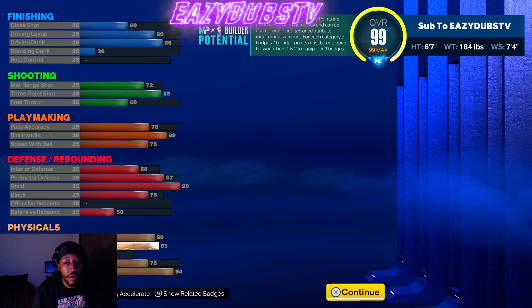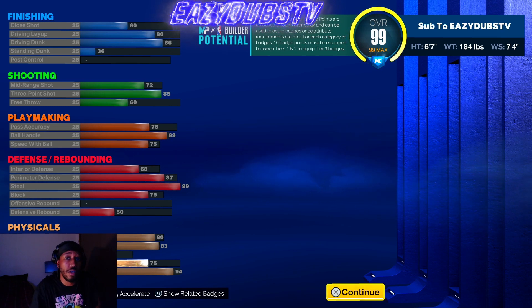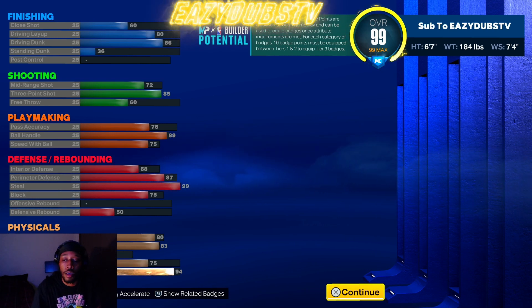83 acceleration, 80 speed is gonna be good enough to keep up with most people in the game, 43 strength — yeah, that's a little to be desired, but you can't have everything. 75 vertical — you still get all those pro contact dunks like I talked about — and then 94 stamp, which is gonna be pretty good.